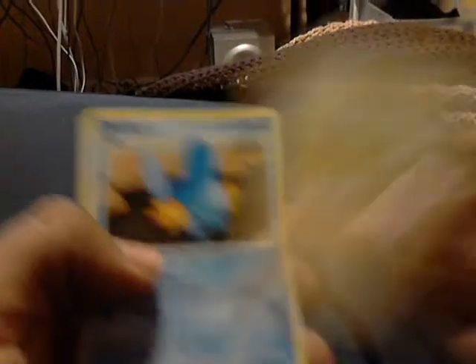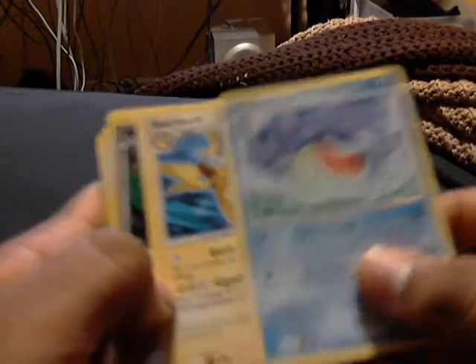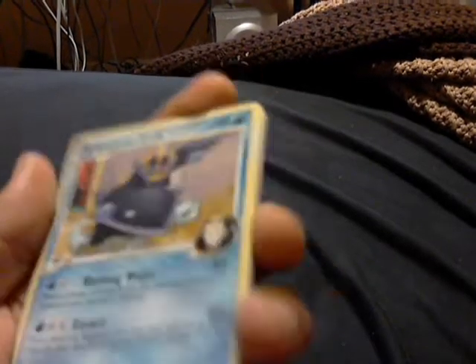Next up is my first of the two packs of Supreme Victors — a set I'm right now trying to finish. We got Sandshrew, Mudkip, Gible, Baltoy, Magikarp, Magmar, Wailmer, Raichu. Our reverse holo is a Whismur and our rare is Empoleon FB. Nice, I needed that rare. I really needed one for a deck I'm trying to build around this set, so I'm okay with this.